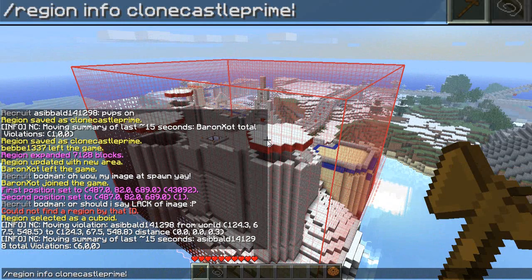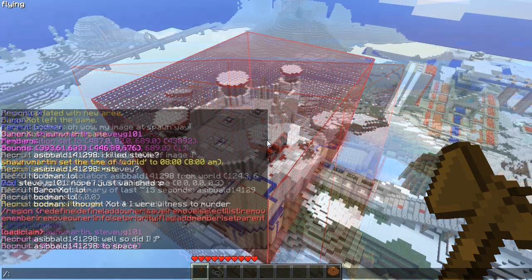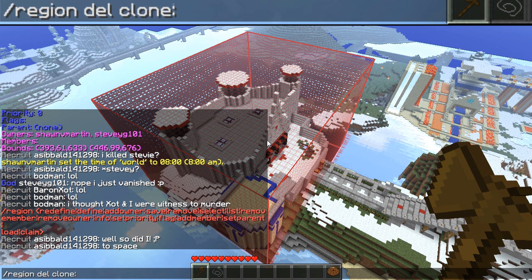'Region info' and then the name of the region will give you all of the information that the server has on this property. And 'region remove' or 'delete' will both get rid of a region from the world.